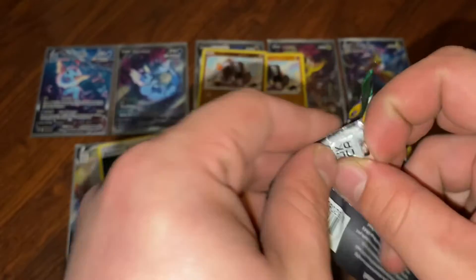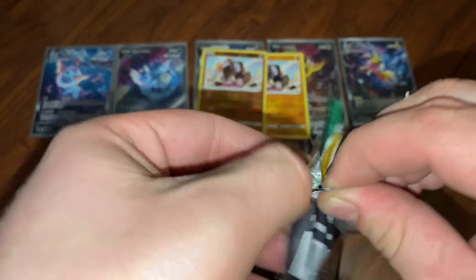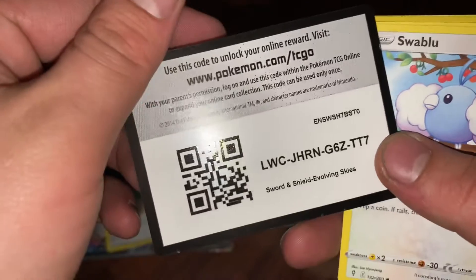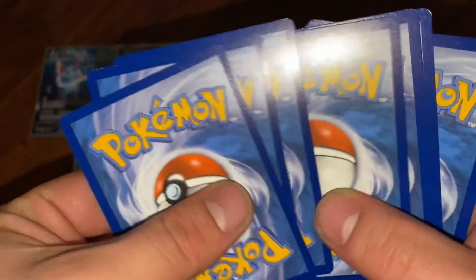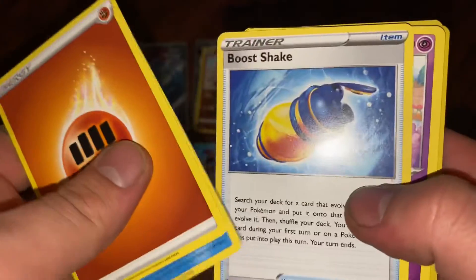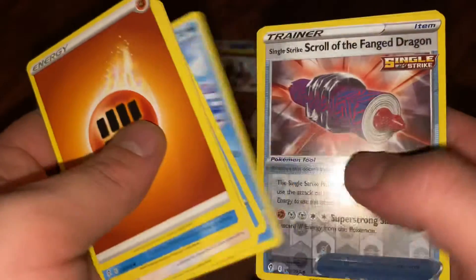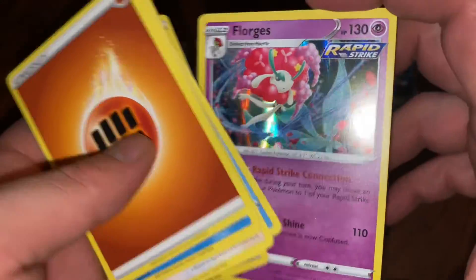Last pack guys - thanks for sticking around. Got Evolving Skies; hopefully we can get a cool alt art - really any, I'm not too picky. Evolving Skies code card. Golduck, Wobbuffet, Swablu, Cryogonal, Bergmite, and a Hollow Four - Guess.